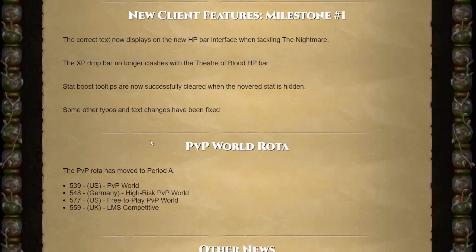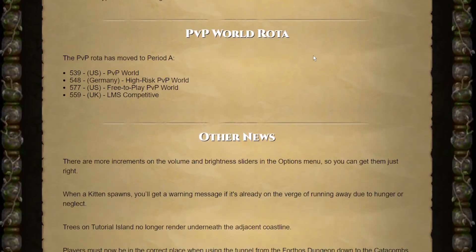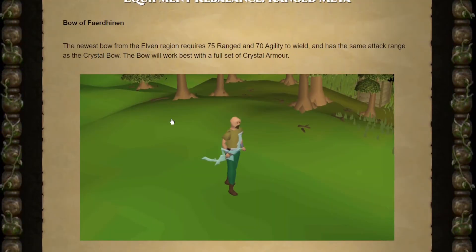They're finally putting RuneLite features into the main client — things like XP tracking and whatnot. So maybe in like a year we'll actually be using the main client instead of RuneLite, which I would like. I also wouldn't mind being able to play on Steam — good way to track hours. So I'm still committed to getting a full set from Barrows, but then we'll go pretty much right into a whole bunch of Gauntlet.